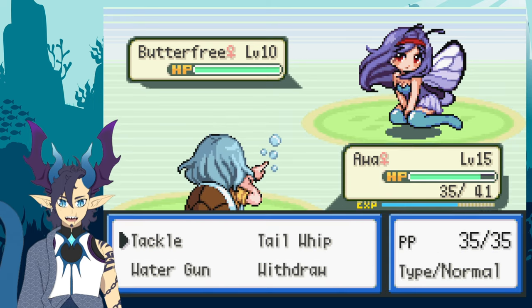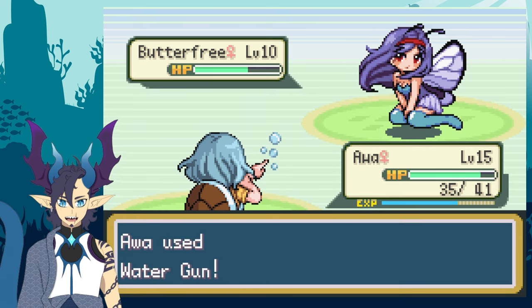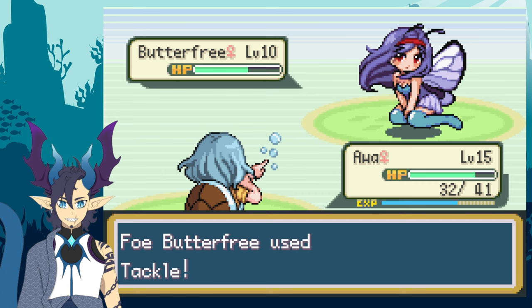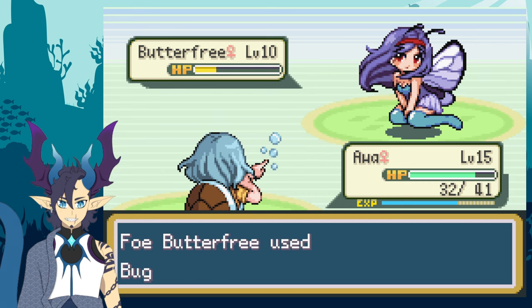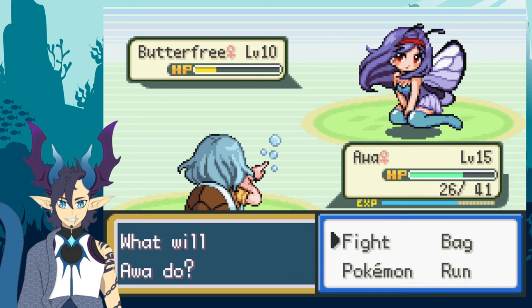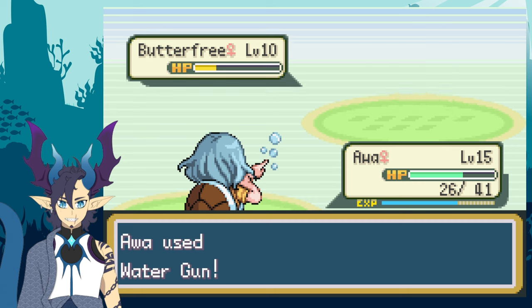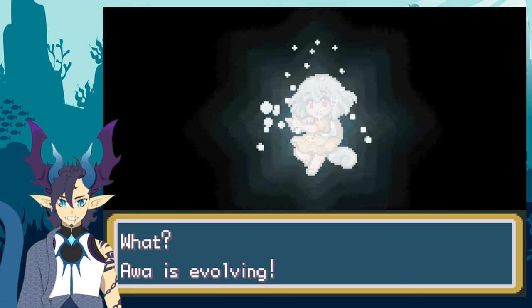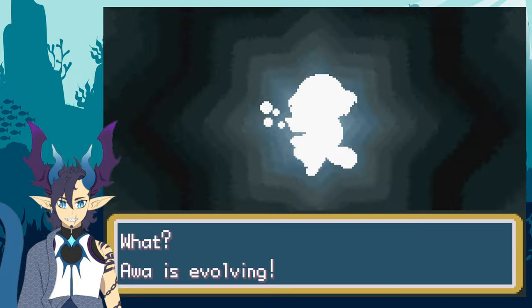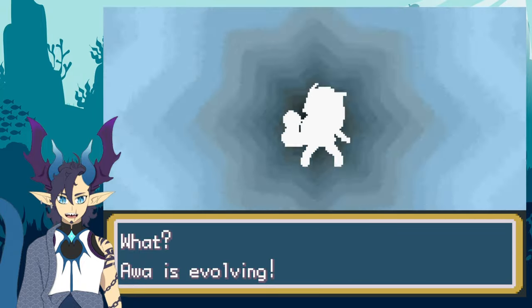I'm going to ask my community on Discord about that. If you haven't already, make sure to check out my Discord server — the link is in the description along with all my social media. Oh cool, Awa is about to evolve — let's see how it looks! She's so cute. Here we go — it's a water turtle!